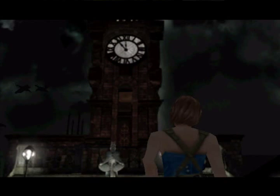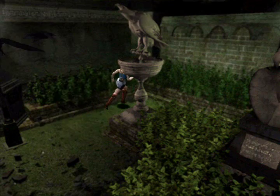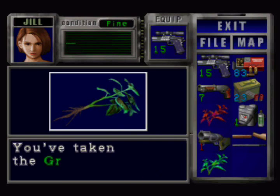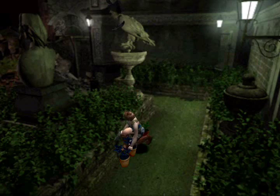Well, we made it to the clock tower — not in the fashion we meant to. But BIRDS! Yeah, watch out for those, they're a pain in the backside. But lots and lots of health here, which is always quite nice. So what we're going to do — grab that so we can combine that up. We're going to take a blue herb.